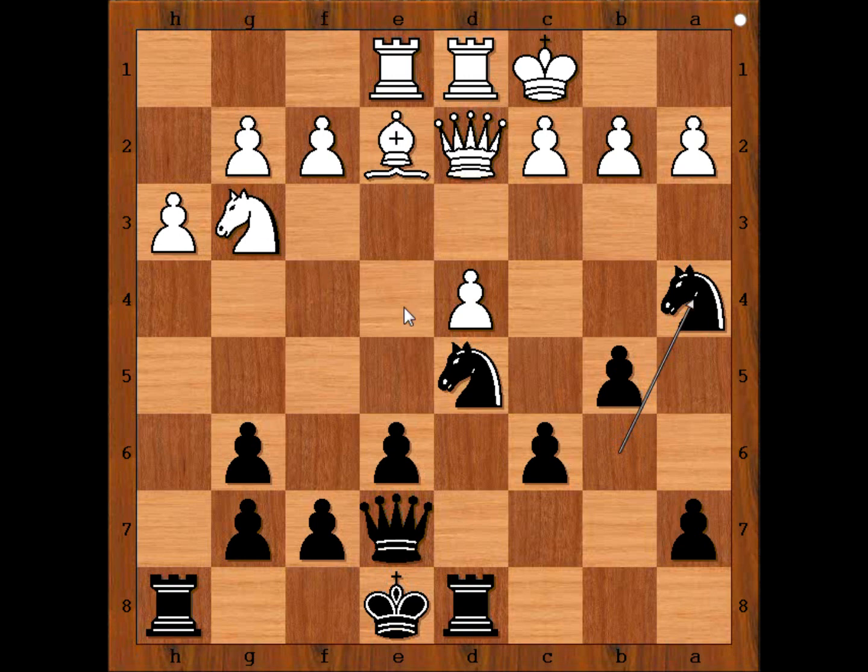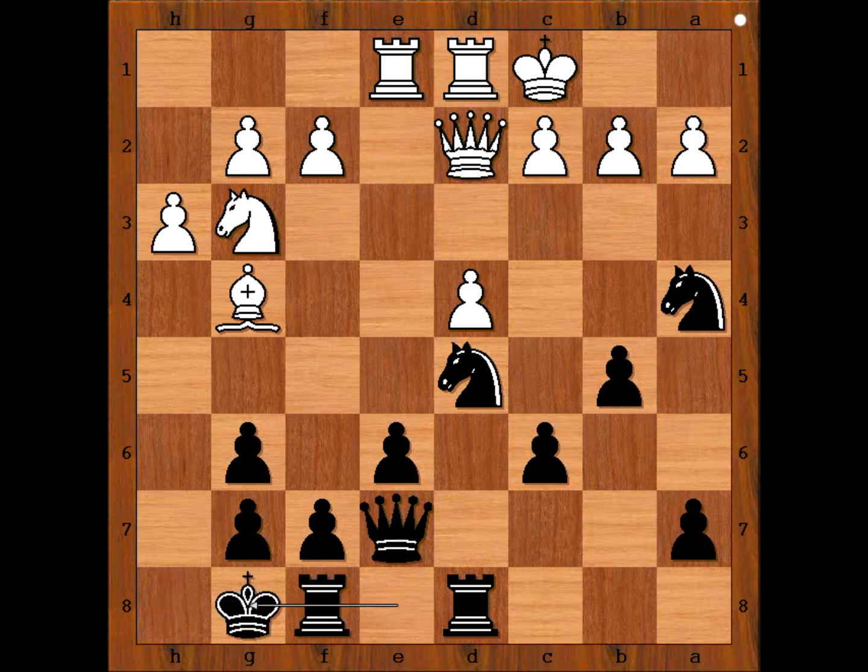How should white continue? Perhaps knight to e4, centralizing the knight, comes to mind. We have bishop to g4, Amalia Murillo castled king side. Bishop to f3 — looks like white has no plan. Black to move. Black has a plan.